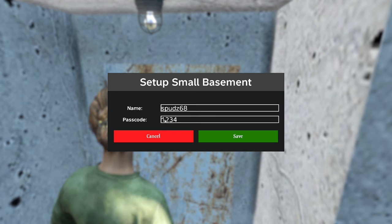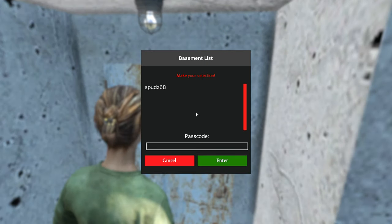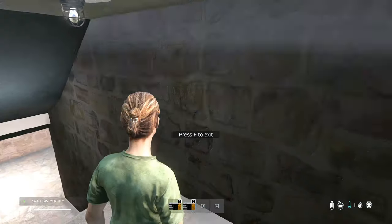In this revamped version, you'll experience a whole new level of basement management. Admins hold the power to delete any basement, with players safely teleported out upon re-log. No more accidental deaths while exiting, with a sleek UI for easy basement control.